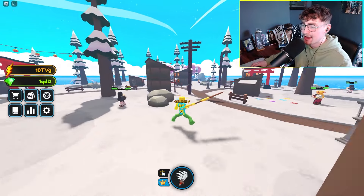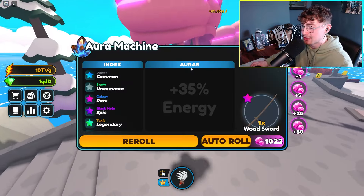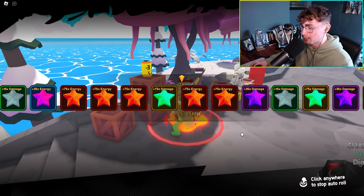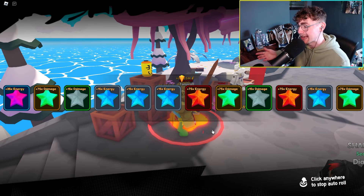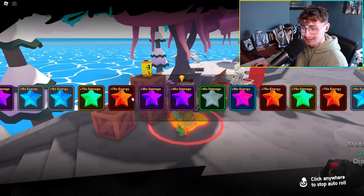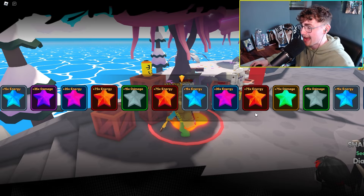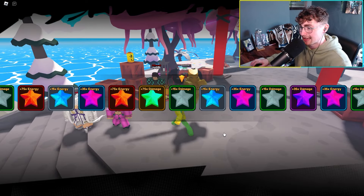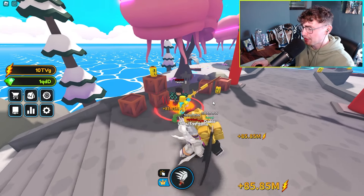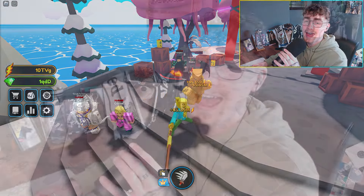Last but certainly not least, coming back to the slayer island, there's now an auto roll on your auras as well, which is going to be really helpful when you've got loads of pink gems. We can just go ahead and auto roll and it'll roll for us, hopefully getting some of that 75x energy — I've been seeing people get some really insane stuff. You can click to cancel it anytime just like that. The only thing missing is an auto delete, but that would make it completely better.